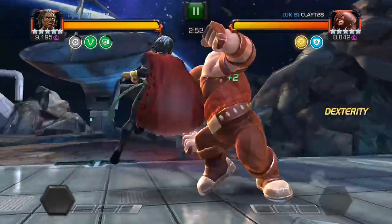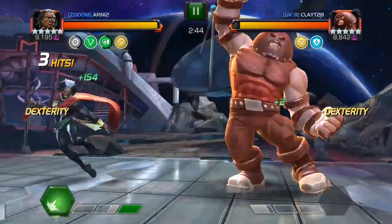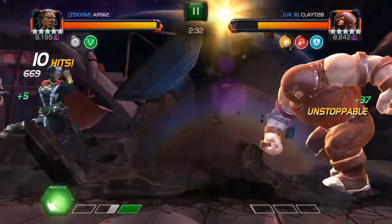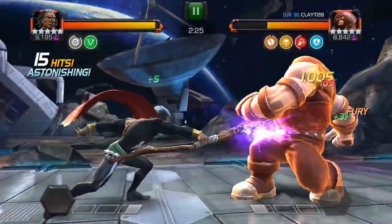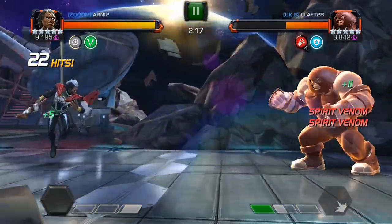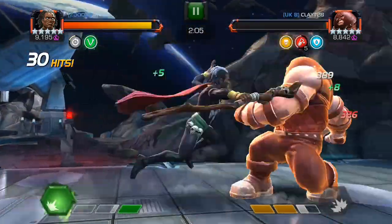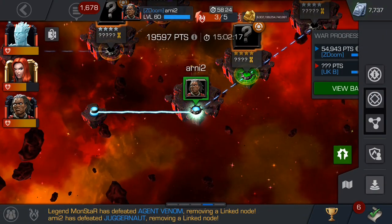With Juggernaut I tried a different tactic — putting Brother Daniel on him to reduce the chances of unstoppable. I noticed a specific bug that other YouTubers have also shown: he gains unstoppable twice — once when a special is triggered and again when the special animation ends. I'm trying to put as much poison on him as I can since he's not a debuff immune champion, though he may have Mystic Dispersion. The fight went pretty well and he's almost dead.